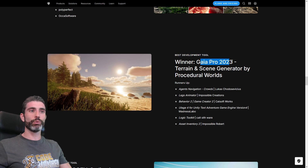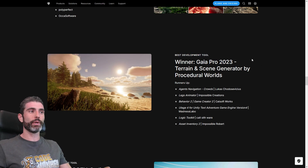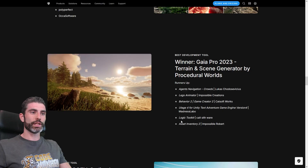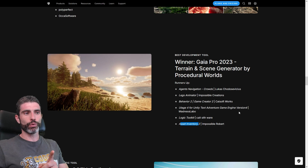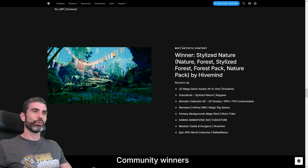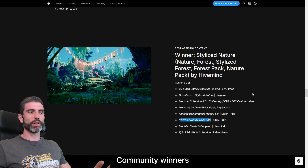For Best Development Tool, the winner was Gaia Pro — this is basically the default choice if you want to make any kind of open world game. I think I voted for Asset Inventory 2, it's a really awesome asset if you have plenty of assets and it's a must-have. For Best Artistic Shader, we have Cozy Stylized Weather — adding stylized weather is one of the easiest ways to make your game really stand out. I voted for Ambient Soft Shadows — if you want nice soft shadows, definitely look into this one. For Best Artistic Content, the winner was Stylized Nature, and the kawaii animations pack getting nominated was pretty fun too.